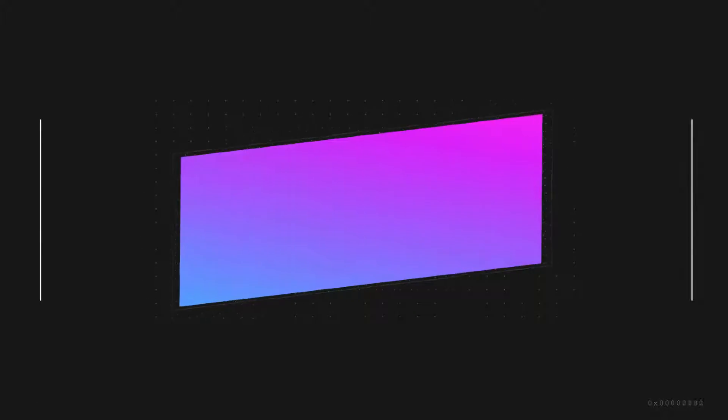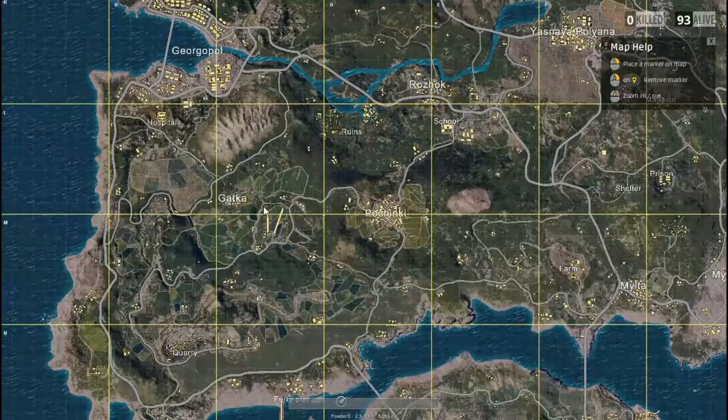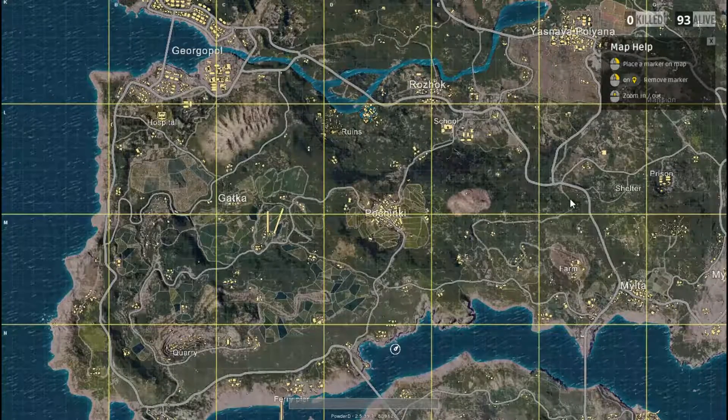Tip number one: land between George Pole and Rez Hook. Now, this doesn't have a 100% success rate, but this can be a great central location to the map with plenty of vehicle spawns.